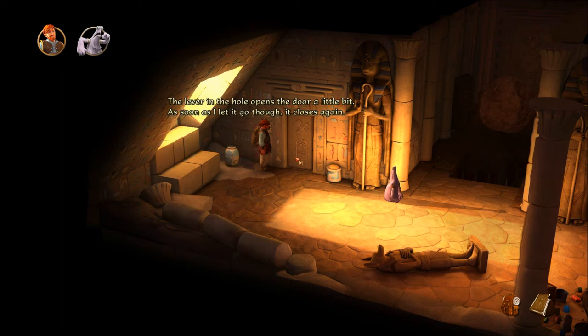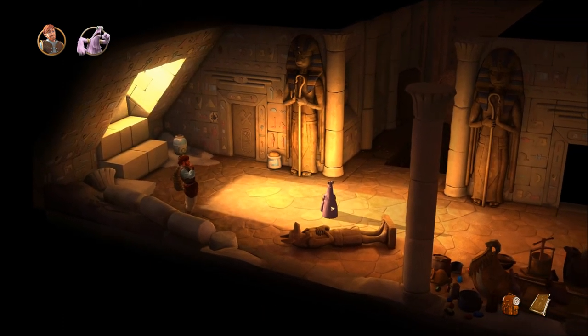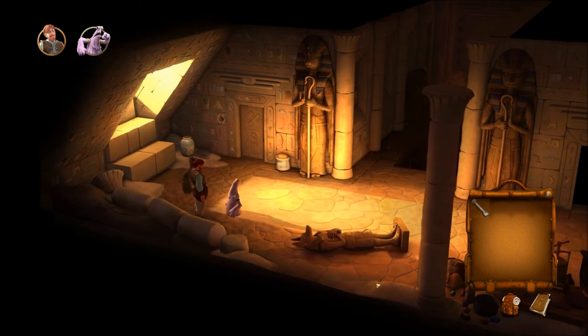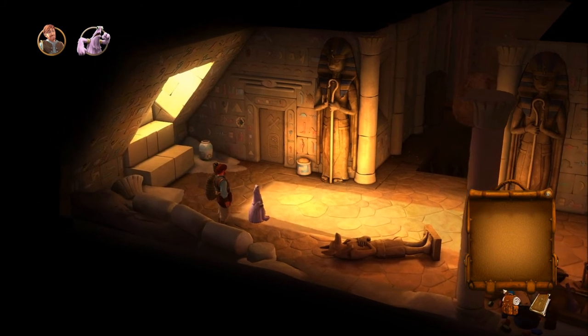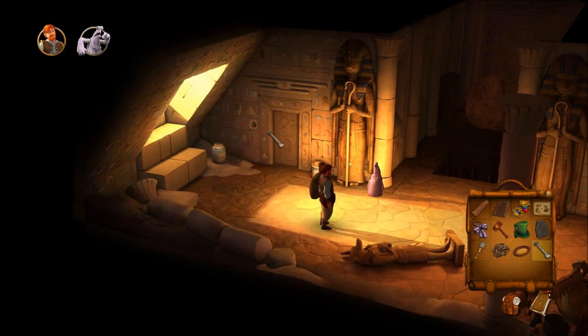The lever in the hole opens the door a little bit, but as soon as I let it go it closes again. Let's give Critter the chisel — maybe he can stick it in. Give him the chisel. The lever in the hole opens the door a little bit; as soon as I let go it closes. Give him all the crap.